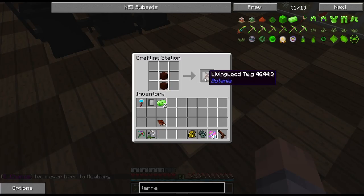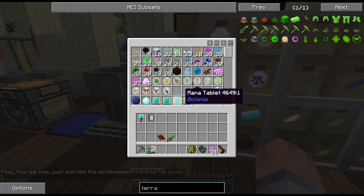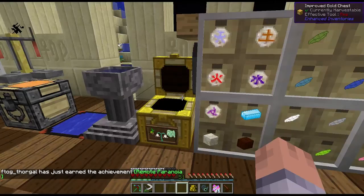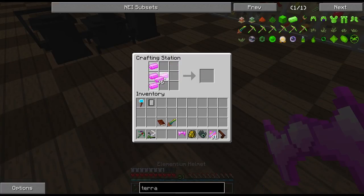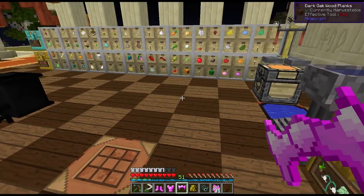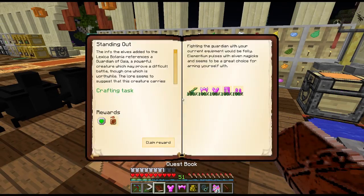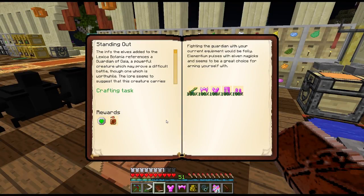I did it twice in a row — holy smokes! Let's go ahead and make the living with twig, and we've got our terra blade. We have more than enough elementium to make the whole armor set, so let's make that — the helmet, the chest, the boots, and the legs. Let's turn in the quest.